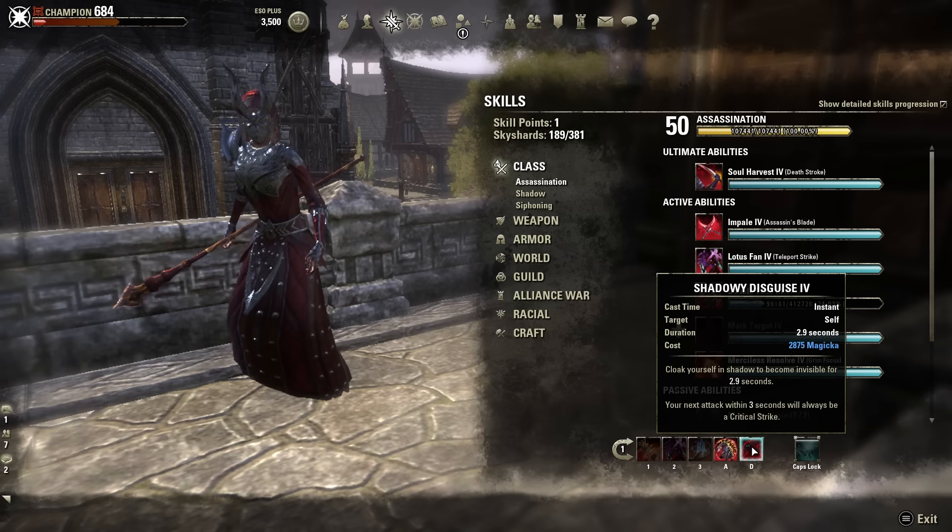The next thing that procs your Noble Duelist is your Cloak. I went with Shadowy Disguise — your next attack within three seconds will always be a critical strike. This is the greatest morph because it allows you to let out a really beefy Destro Heavy from Stealth. This setup is best at proccing lots of DOT damage on opponents, but it also gives you the option of Stealth Burst. The Cloak will also dodge ranged projectiles coming at you when you go invisible, which will proc Noble Duelist on your Ice Staff. So if you run Valkyn Scoria, put Noble Duelist on your Destruction Staff alongside your Cloak.